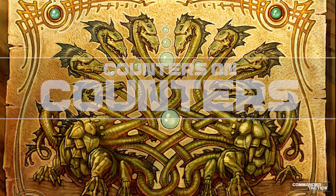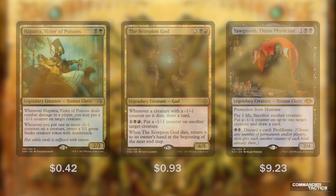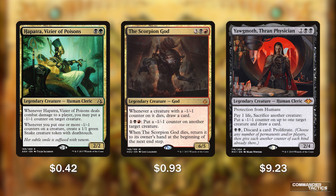Now that we've seen all the planeswalkers, let's look at the spells we're casting to add counters to all of our permanents across the board — and maybe even some of our opponents'. Starting with 3 creatures that put minus 1/minus 1 counters onto our opponents' side: Hapatra Vizier of Poisons, The Scorpion God, and Yawgmoth Thran Physician.